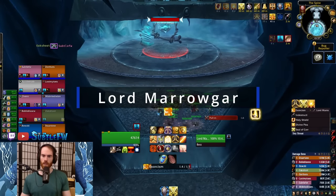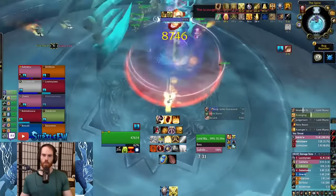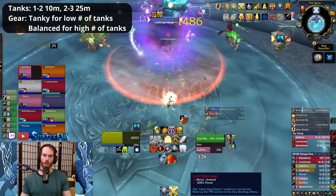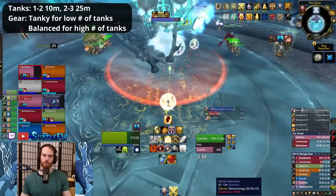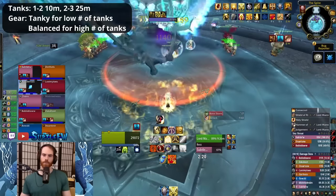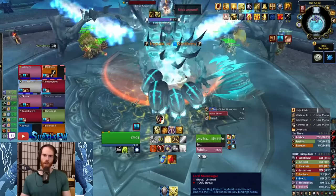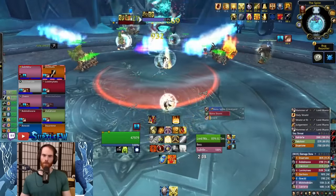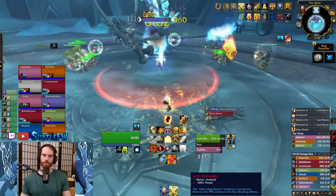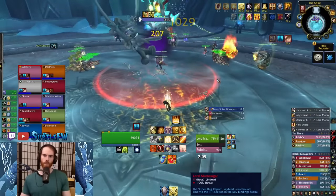Now for the first boss, Lord Marrowgar. I recommend one tank for 10-man and two for 25-man, but if tanks are dying you can add an additional tank. The main mechanic for tanks here is Bone Slice, a frontal cleave that splits damage amongst the main tank and up to two nearby players on 25-man and one on 10-man. For about 8 seconds after the fight starts and 8 seconds after Bone Storm ends, you'll have a grace period where Marrowgar will not cast Bone Slice. This gives you some time to get him in position without any raid members randomly getting cleaved. Marrowgar will occasionally cast Bone Spike Graveyard that will stun a random player until the Bone Spike is killed by the raid.